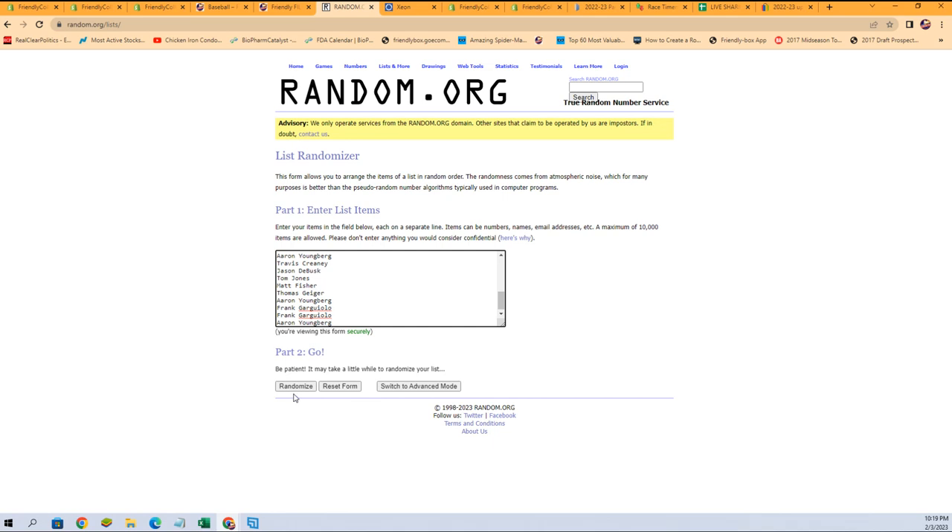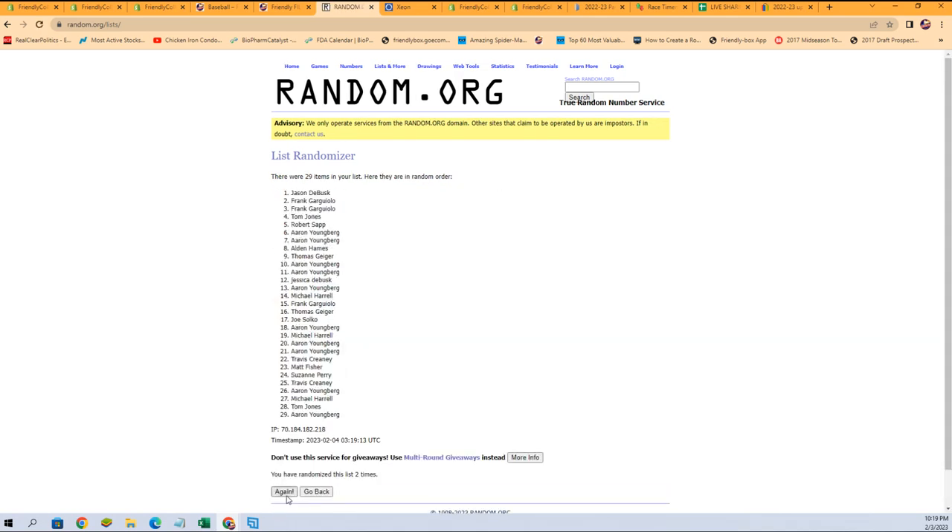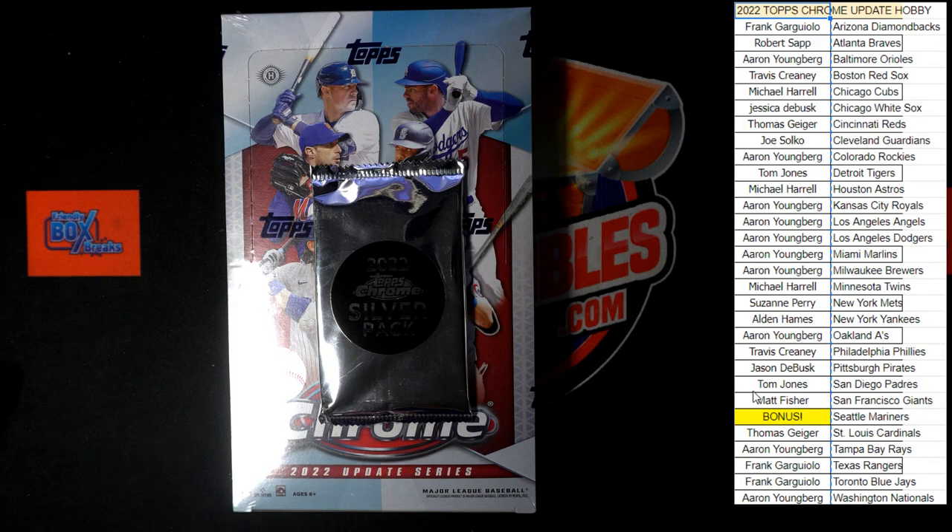Here we go, good luck everybody — this is for the Mariners. We got one, two, three, four, five, six, and lucky number seven. Frank G, you got the Mariners in the break — congratulations! We're going to put your name on there and see what we can get for you in the box.